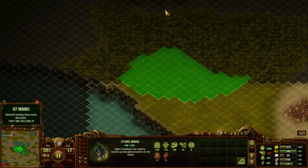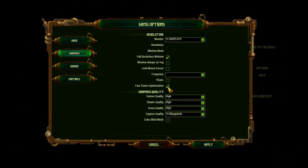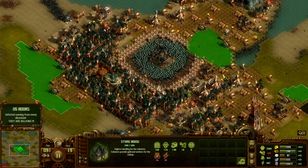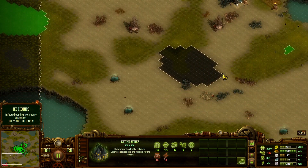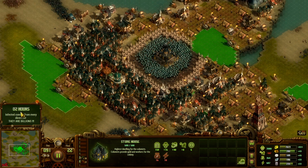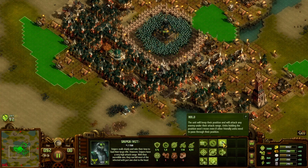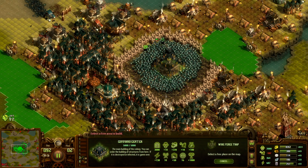Today we're going to test out the 4080 laptop in They Are Billions, with settings at source followed, timer optimization and everything high. For people who don't know what this game is, it's an RTS game sitting on the highest difficulty — the end game, which means the biggest end wave you can get, happening around two hours in. We're going to see how the PC holds up.